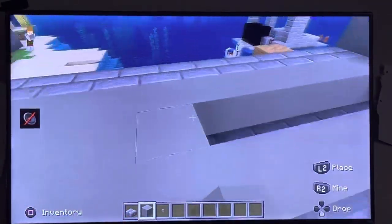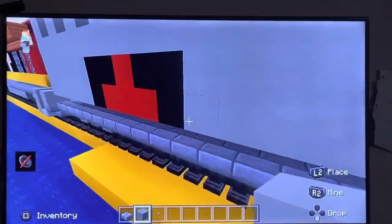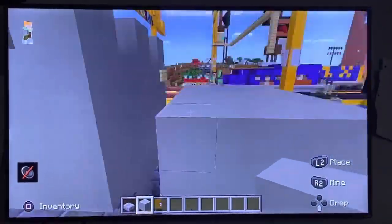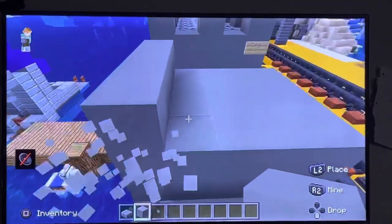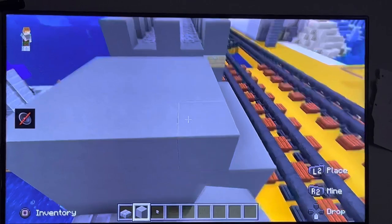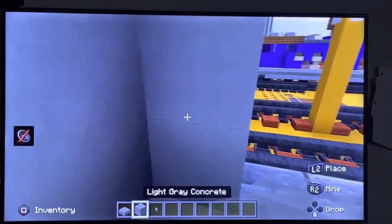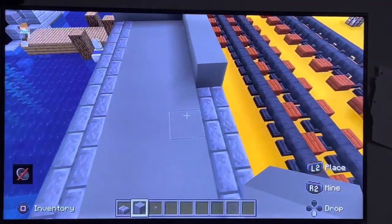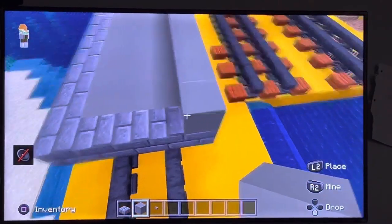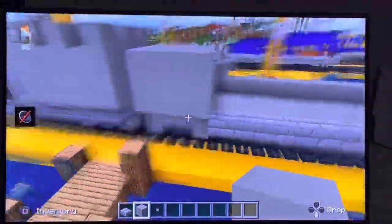Same thing here. Now this part — we're going to make the wall. We're going to make one more block tall on this little thing we started on here. Now you have that — make this black. Now we want to make the walls just like this.